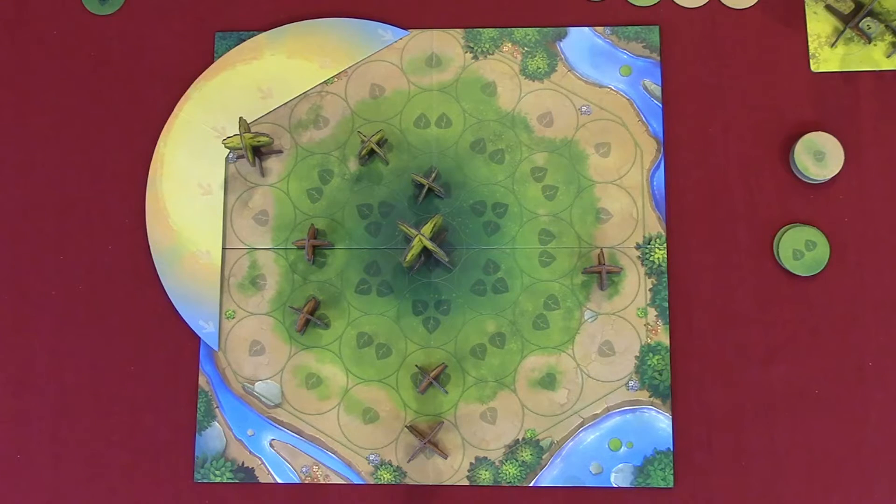Kevin notes that Jordan's strategy is a good example of what not to do. The middle space is a great space to have, but you shouldn't sit there the whole time — you need to utilize the points you can get from it. Especially in a four-player game, using the four-leaf token can really help you win the game.